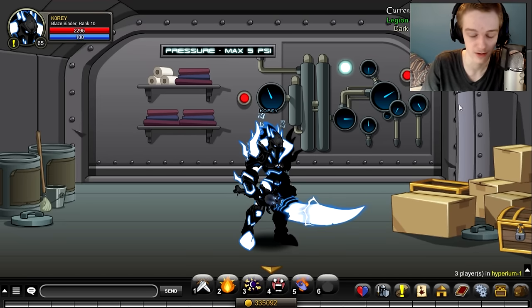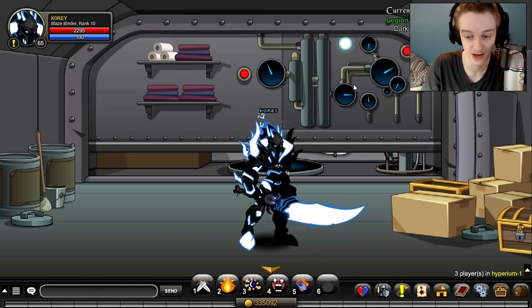So now you're gonna enter a code right here. The code goes like this: first, second, third, fourth, fifth. You'll get a green light — if you don't get a green light, then you did it wrong.